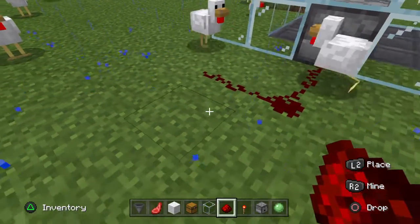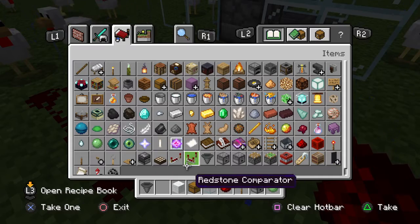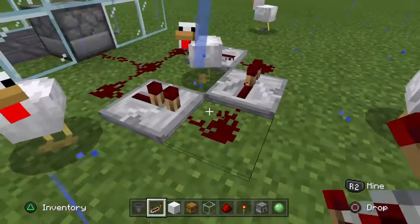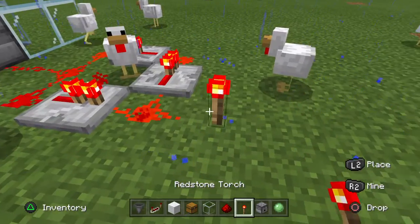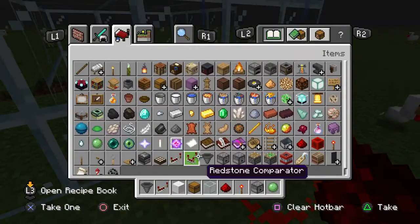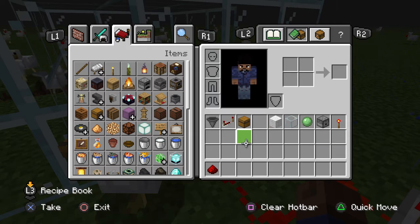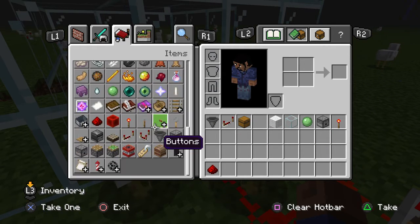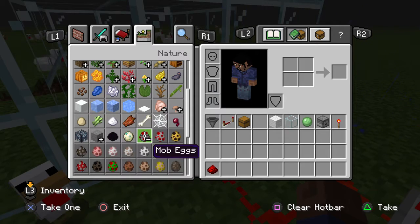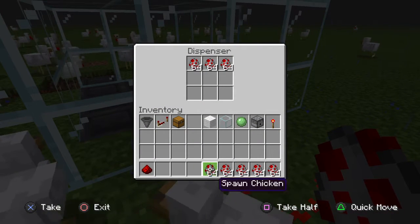I'll need to make another redstone circuit. Now I'll need a redstone repeater. I'll need to get rid of — well, not get rid of them, but I'll still need the redstone. What I will need is the mob eggs.